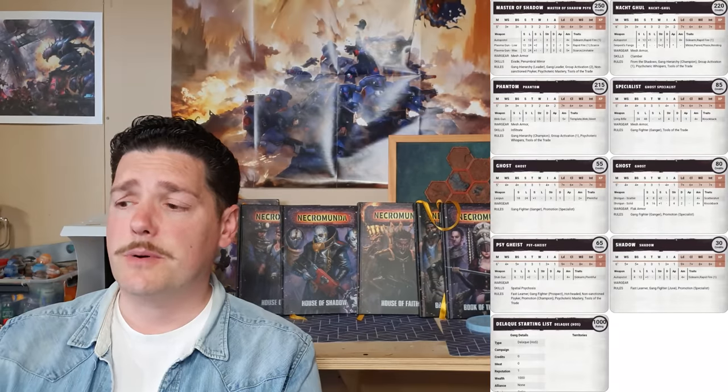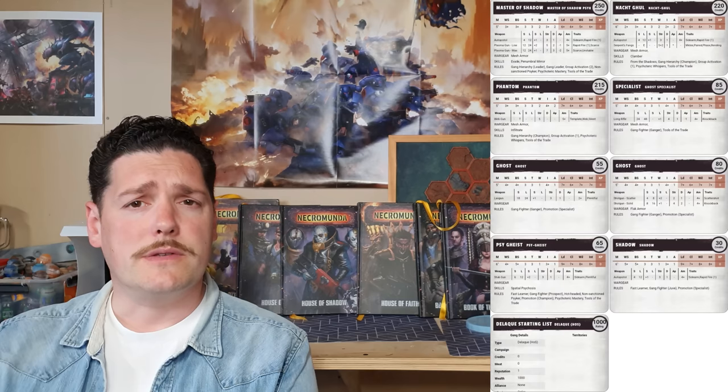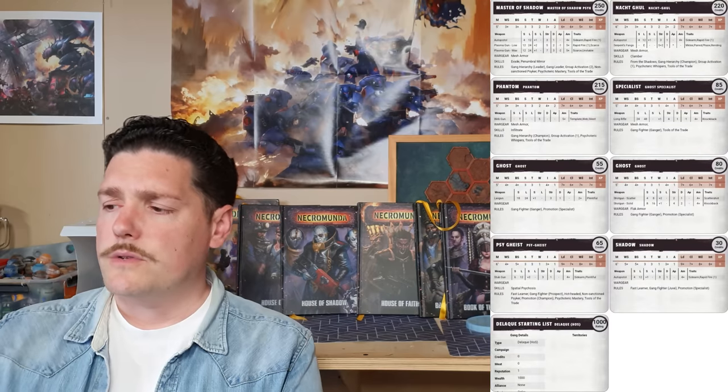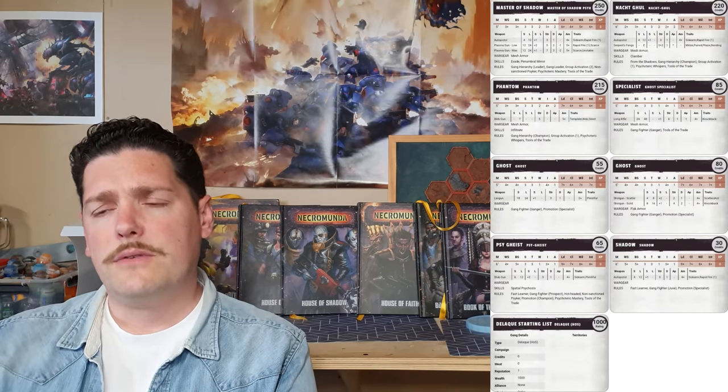Moving on to the sneaky boys of Necromunda — House Delaque — probably my second favorite or joint favorite gang. The list I've got here is really nice and balanced. I use the word balance quite a lot because I do feel it's really important when it comes to list building. In this gang we've got eight fighters, which is pretty good. The gangers and juves are cheap; the rest is expensive but the key is making a nice balanced list.